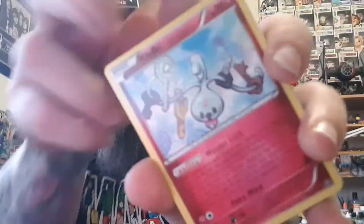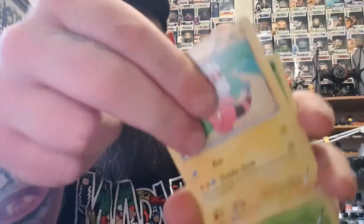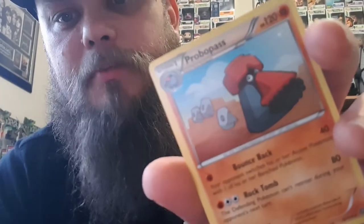Here we go! I'm actually genuinely nervous — it's been way too long between opening packs! Ripping from the back... we've got a Clef Key, an Armour Fossil Shillon, a Flaffy, Yanmar, Aipom, Lavatar, a Drifloom, and Pawnyard. Look at this — Reverse Holo Ninja Boy! And the rare is a Probus, with the biggest nose in all of Pokemon!